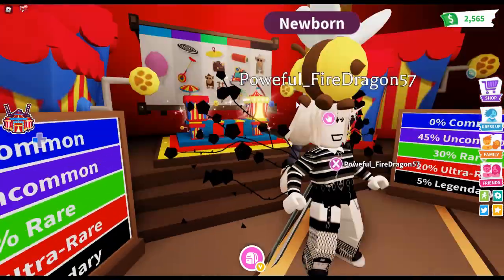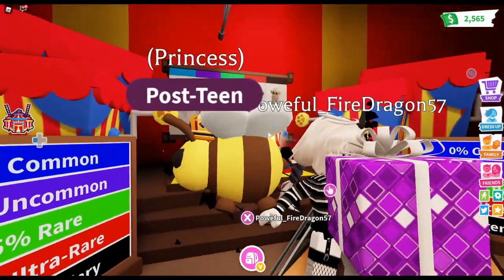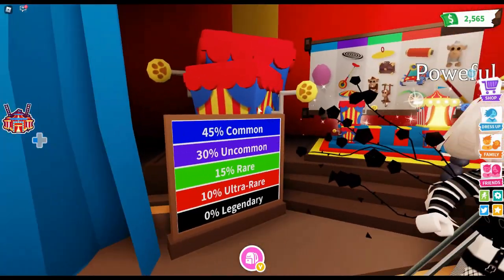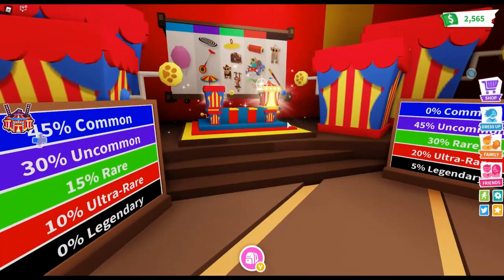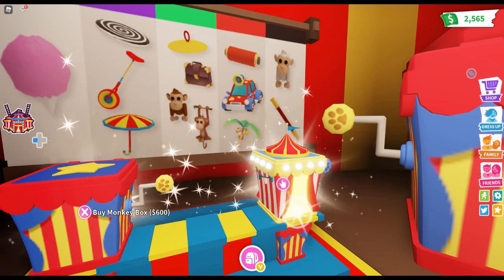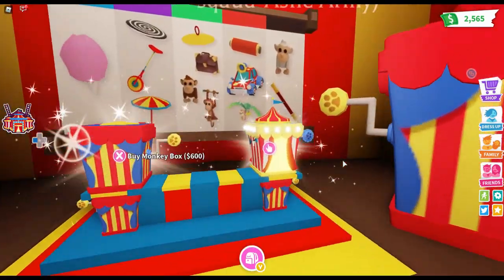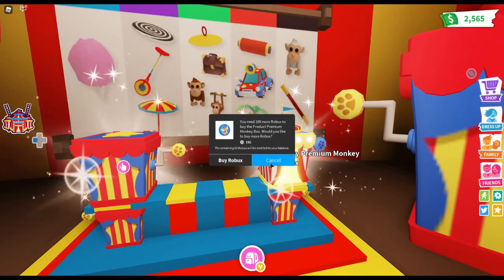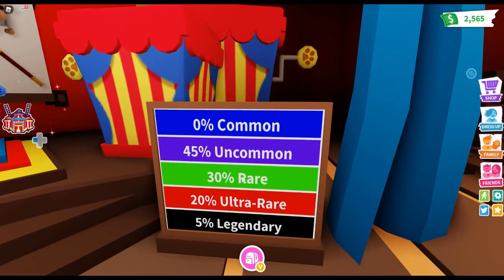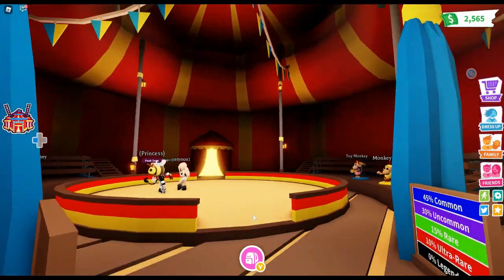You also have 10% ultra rare, which includes the scroll ingredient, clown car, and monkey propeller. Sadly, in the regular box there is 0% legendary, so you cannot get any legendaries. In the premium monkey box — which costs 195 Robux — you have 0% common, 45% uncommon, 30% rare, 20% ultra rare, and 5% legendary. I've seen a lot of YouTubers get albino monkeys, so I'm guessing the percentage might be even higher than shown — just a theory.